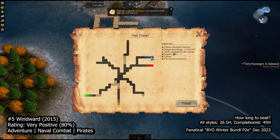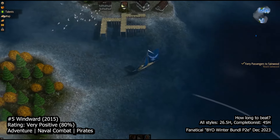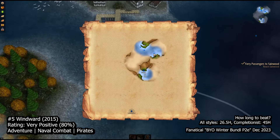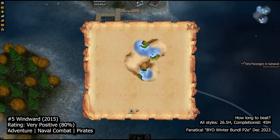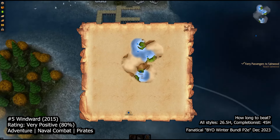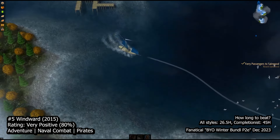Much like the allure of FTL, Windward captivates you with its straightforward delivery of intricate mechanics. As an underwhelming single ship in a vast world, you contribute to a larger 4X strategy-style metagame where multiple factions clash for supremacy, a familiar concept to enthusiasts of games like Drox Operative or Space Rangers. Your objective is clear: dominate the map.